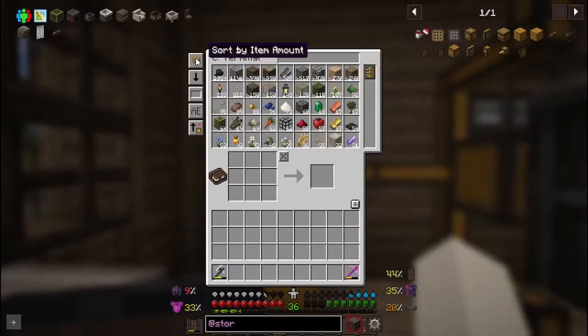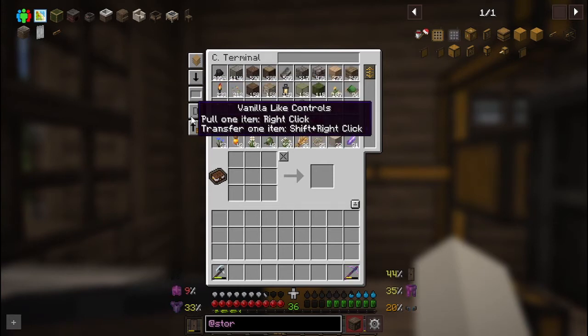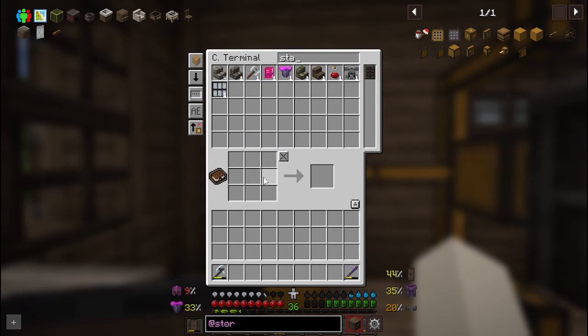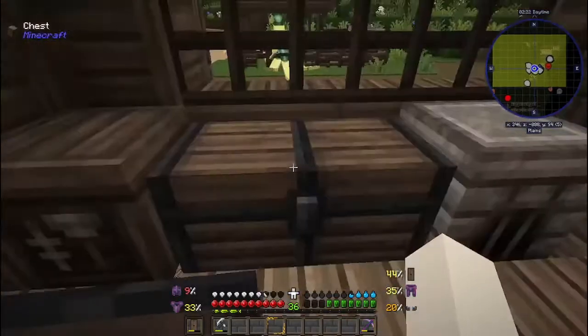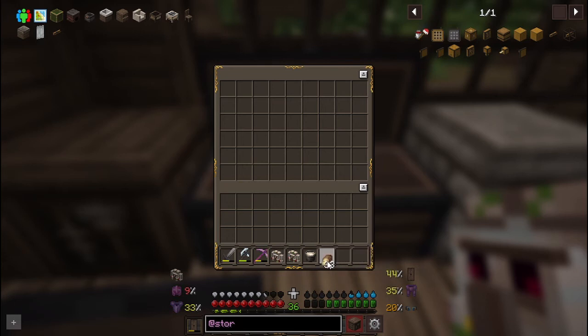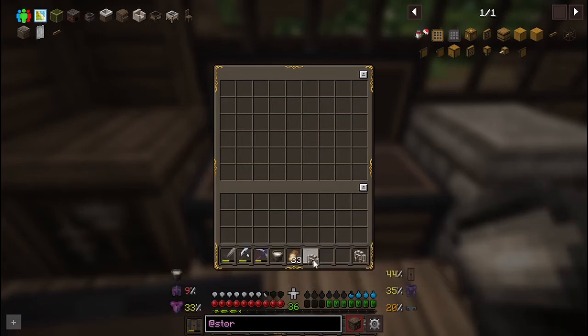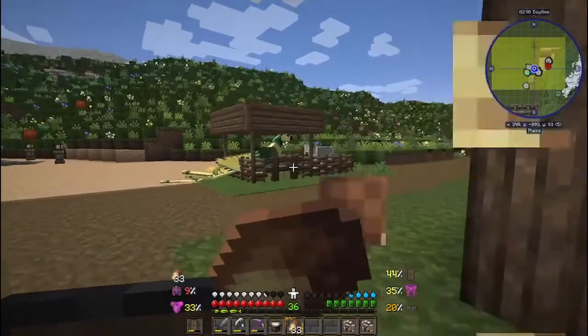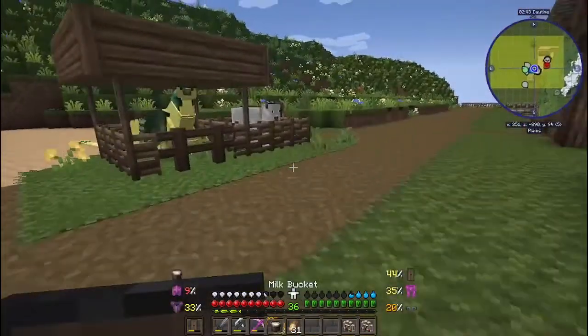Now all my inventory is organized - kind of. I have a way of keeping things organized, that's what I wanted. Let me set this back up. Bags go here. It takes a lot of space but it's still worth it.